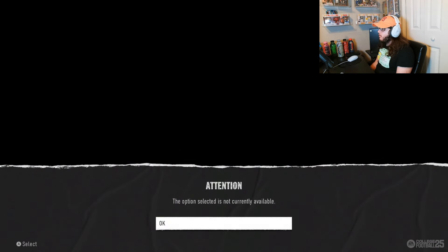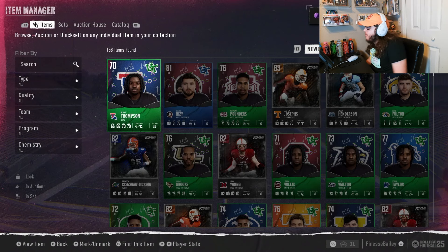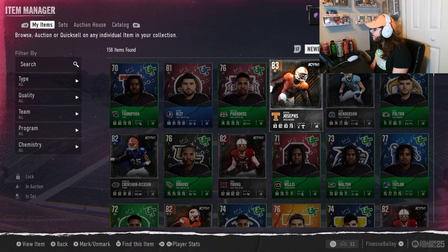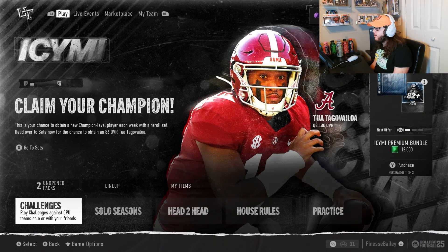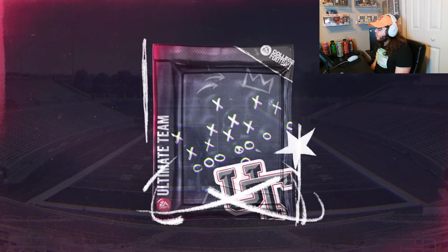The game glitched — the pack was already open when I went back in, so I had to check recent players. Looks like I got a 70 overall Blake Thompson, an 81 right tackle, 76 left tackle, an 83 right end, and an 80 overall right linebacker from the ICYMI promo. Those were our two ICYMI players from that pack. At least we still have the two 82-plus packs left to open.